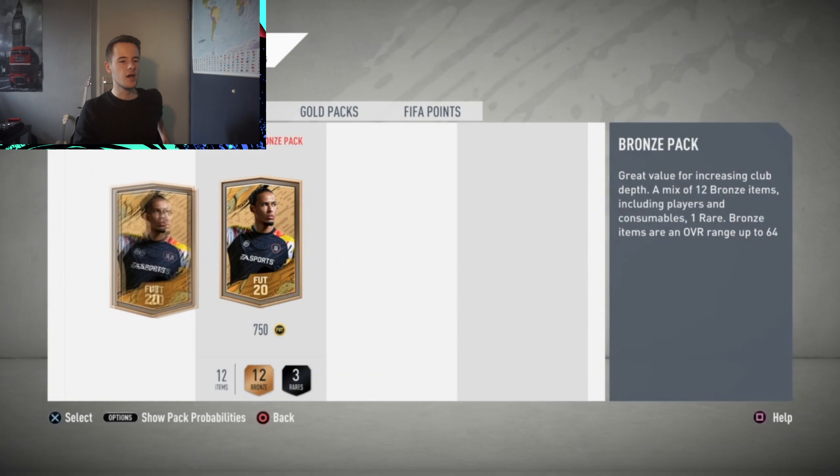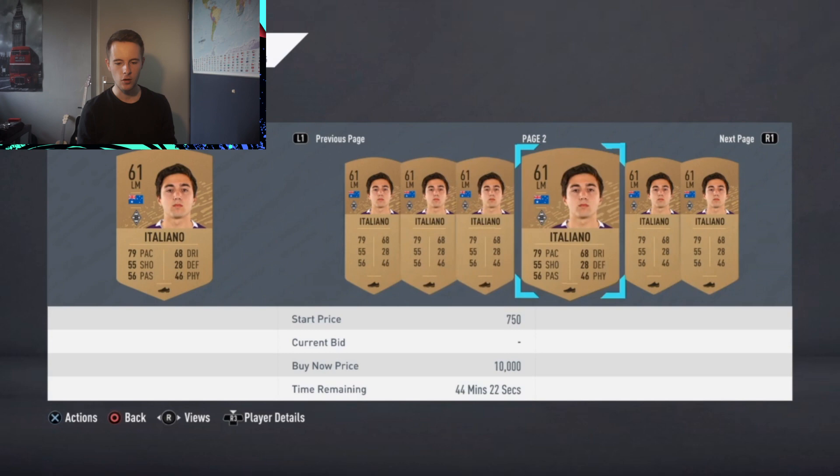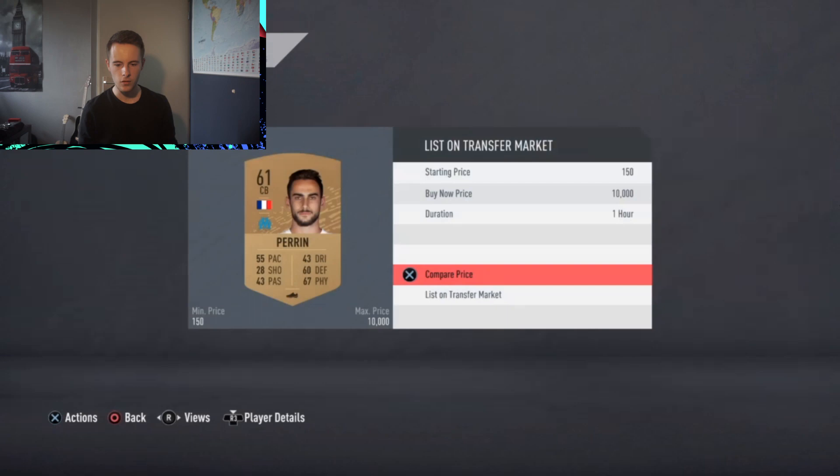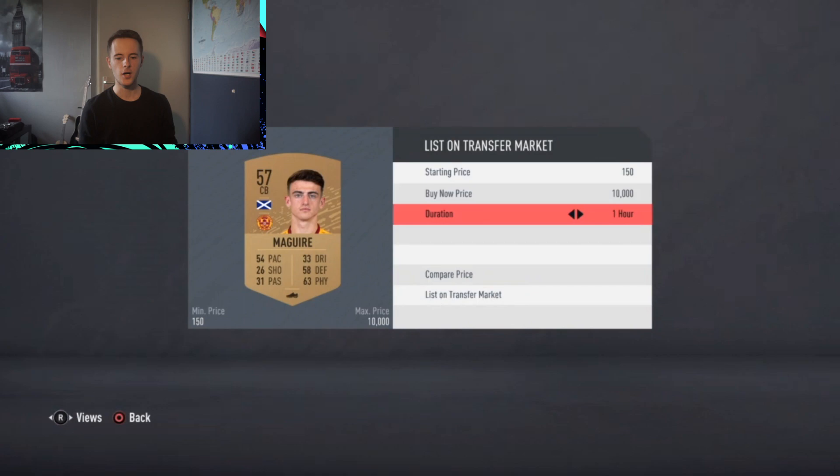That is basically how I use the bronze pack method. Let me open another pack. If you still doubt whether the bronze pack method is effective, I can guarantee it is very effective. We've got a Mönchengladbach player going for 400 coins — I'll sell him for that. We've also got a Marseille player who is worth maybe 700, I'll list him for 550, and again I've doubled my profit on this pack. Some players don't sell straight away, but just relist a couple of times and they will definitely sell.